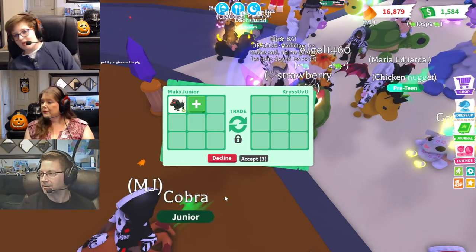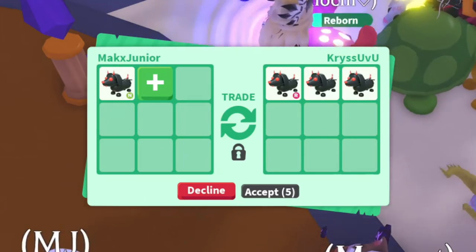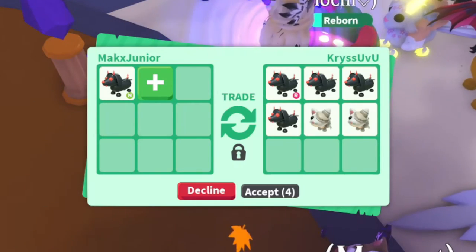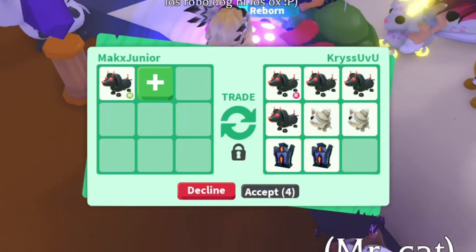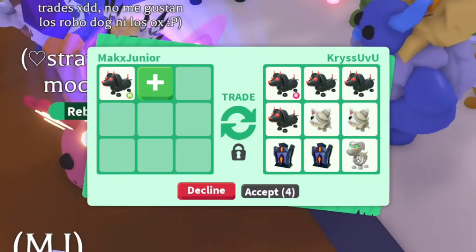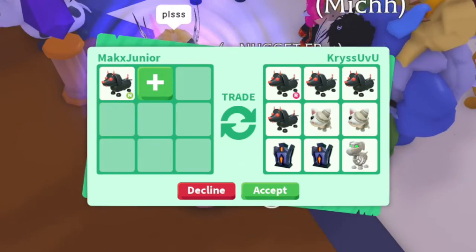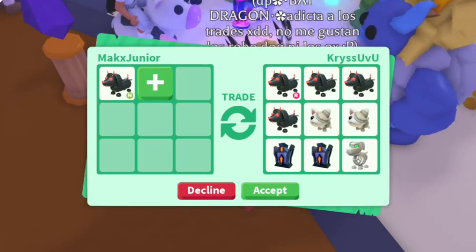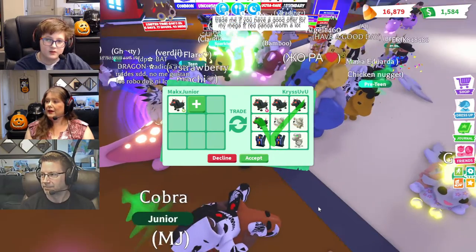Here we go! A ride Dash Hound. A ride Dash Hound? So four Dash Hounds, two white mummy cats, and two mummy cat boxes. And a Skelly Dog. That's a very interesting proposal. I feel like I can get something better. I totally agree with you.